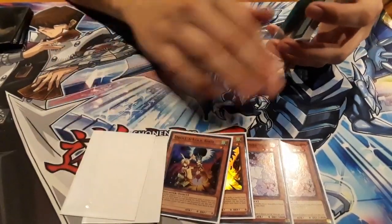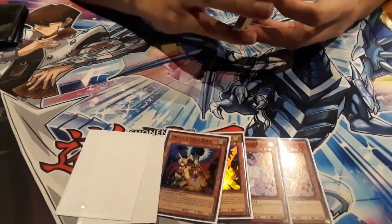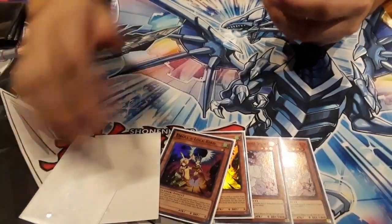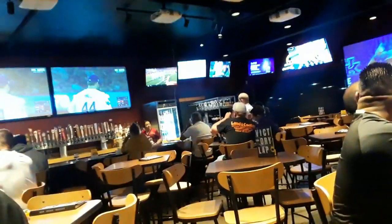He was trying to bait me into Evenly Matched because I had Vortex and he was trying to bait the Vortex in game. I had to go spell for his Return of the Dragon Lord. Shout out to the Sox fan in the background — you know, got the World Series on.